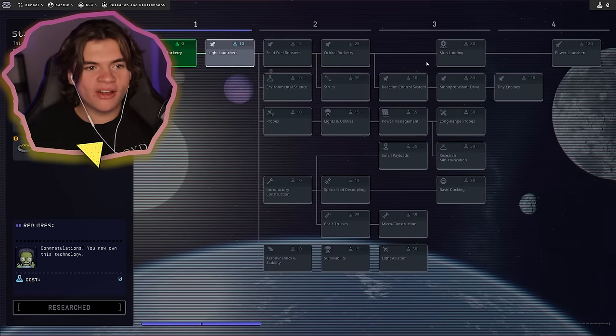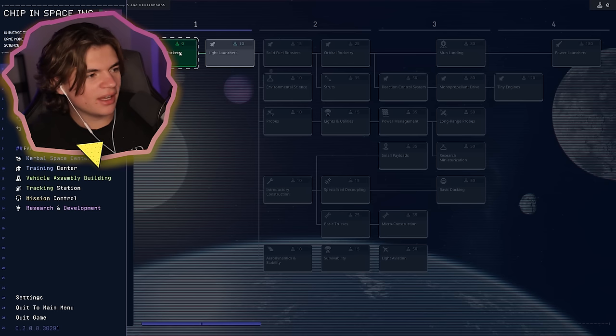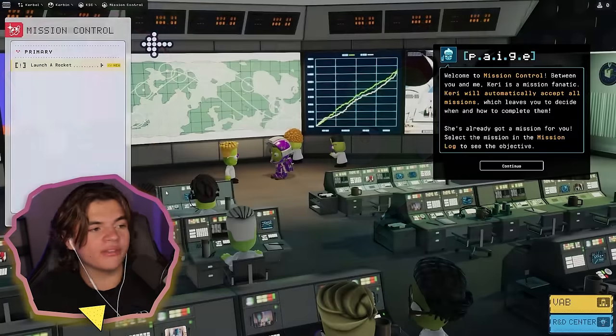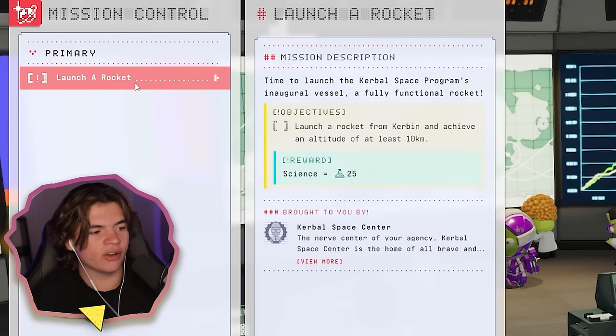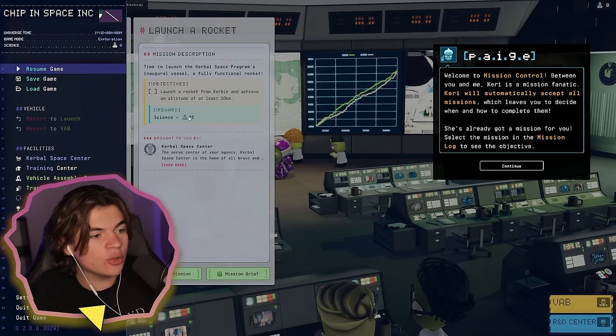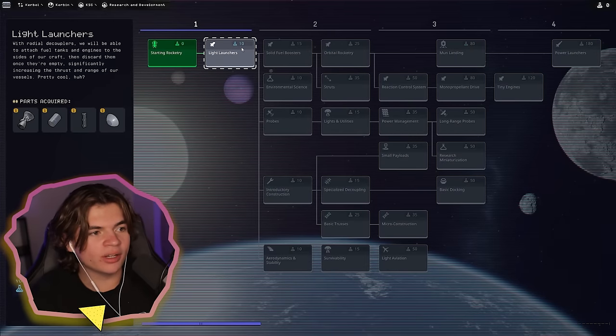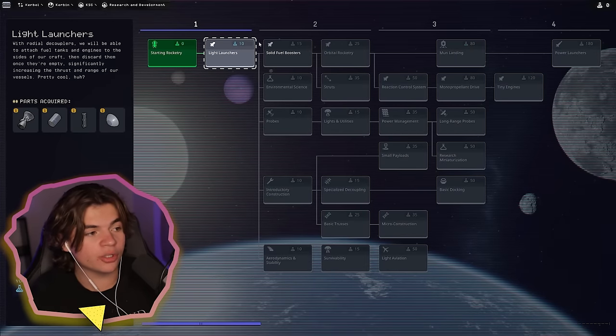To land on the Mun we're going to need this node on the skill tree. Here's what I'm thinking: we need to go to the mission control and they will give us missions to do. Launch a rocket is the very first mission, and doing this will give 25 science. We can use those science points in the skill tree to unlock parts — our next node costs 10. So all we have to do is launch a rocket and we will unlock all of these parts.